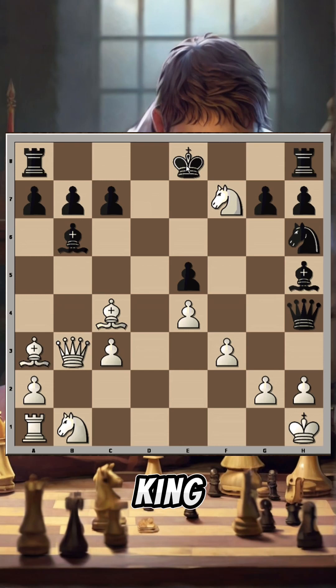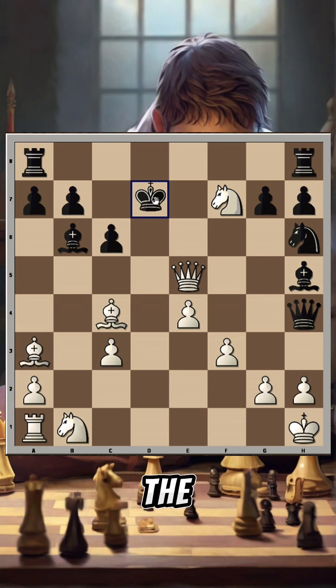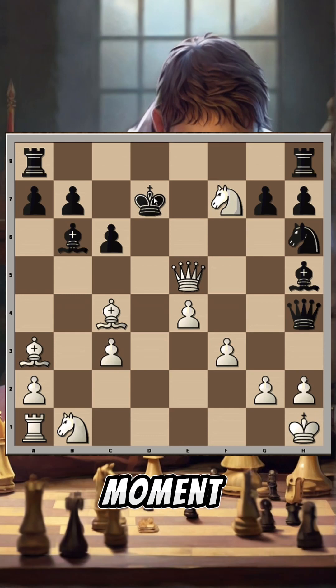You can't play moves like knight takes h8. How do you attack the black king? Well, queen gives check to the king and also attacks the pawn on e5. After c6, queen takes e5 check — the only square for the king is d7.